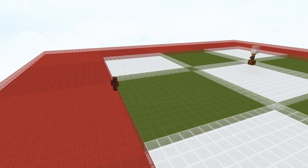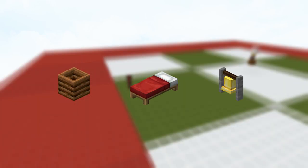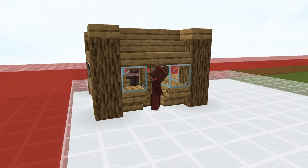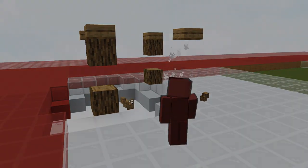To spawn a raid, a player with the Bad Omen effect needs to enter a 3x3x3 subchunk area around a point of interest like a claimed workstation, bed, or bell. When that happens, the game will check for any point of interest in a sphere of 64 blocks around the player, and if it does, a raid center is created in the center of those points of interest. This means you cannot have any workstations or beds claimed by a villager nearby in order for the Bad Omen Bank to function properly.